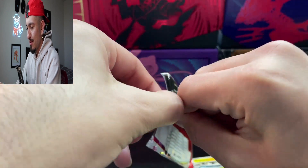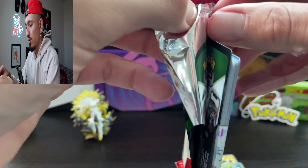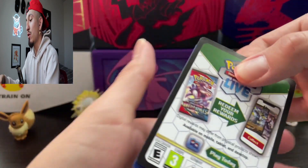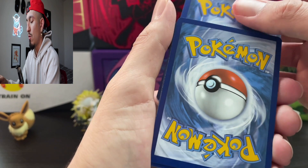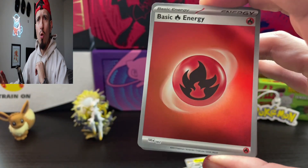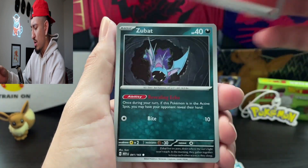I wish these weren't so hard to open. I do get nervous whenever we open up the packs and I see two reverse holos, because I've noticed that usually after the first reverse holo there's typically a banger right there. I want to say Fire Energy — and it's a holo Fire Energy! We're putting that off to the side, no doubt.